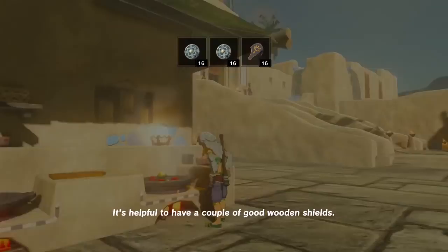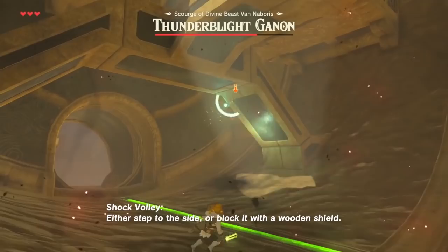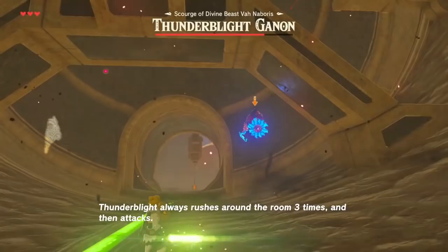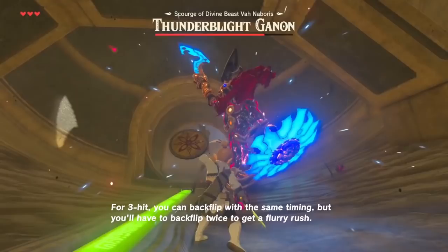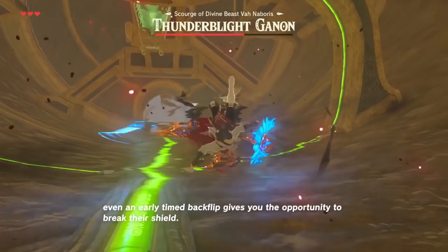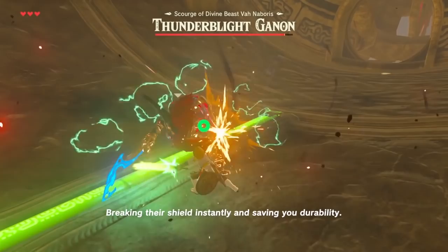Here is how you can prepare: it's helpful to have a couple of good wooden shields, food to eat, something that gives you shock resistance — elixir, food, or rubber gear — and decent regular weapons. For shock volley, either step to the side or block it with a wooden shield. For the one-hit and three-hit rush attacks, both can be dodged or parried with slightly different timing. Thunder Blight always rushes around the room three times and then attacks. For one-hit, backflip or parry the moment they reach you. For three-hit, you can backflip with the same timing but you'll have to backflip twice to get a Flurry Rush — otherwise, wait about two milliseconds longer before you backflip or parry. Even an early-timed backflip gives you the opportunity to break their shield. Instead of hitting their shield with regular attacks until it breaks, spin the left analog and press Y for an instant spin attack, breaking their shield instantly and saving you durability.